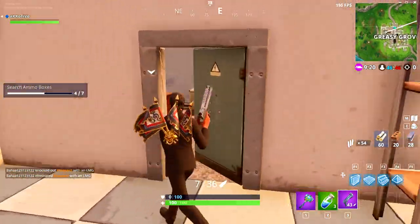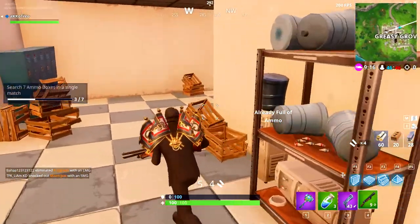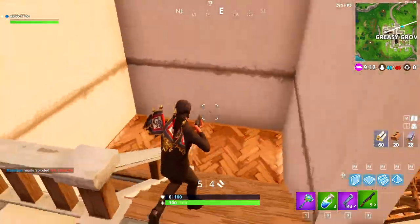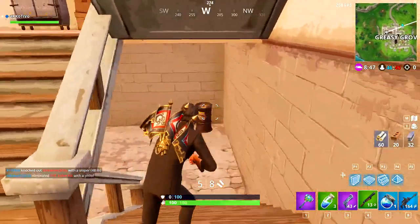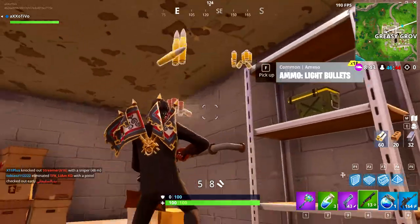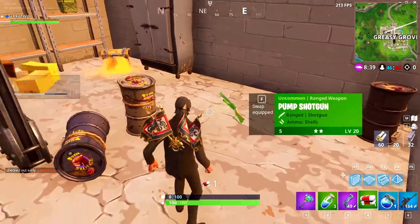I did miss one that was on the other shelves straight across from me, so theoretically that is four ammo boxes straight away — you're over halfway to completing this challenge. Then if you make your way down to the basement, have a look under the stairs because sometimes there can be one there. There's my fifth one and then there is another one around the corner which is my sixth one.